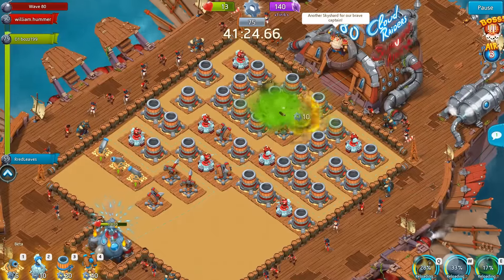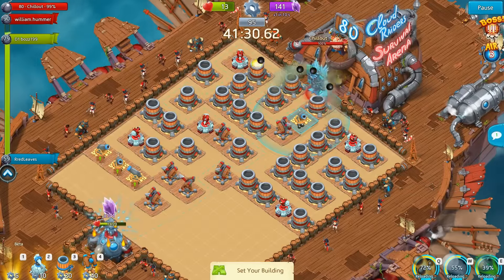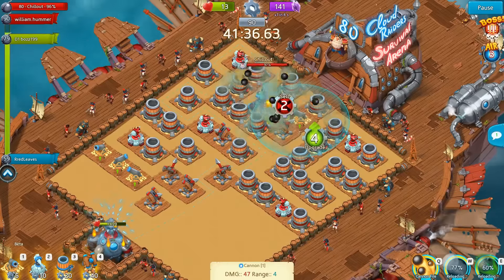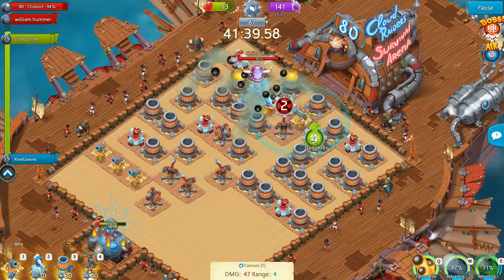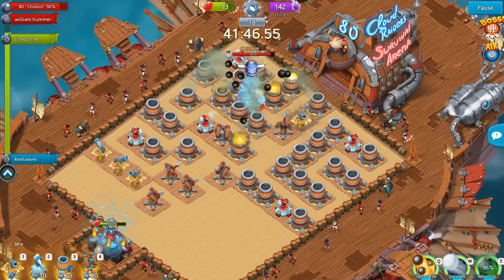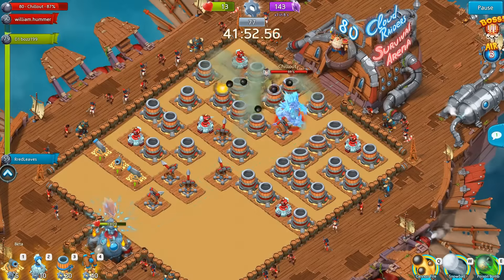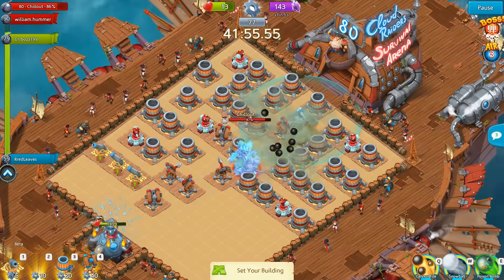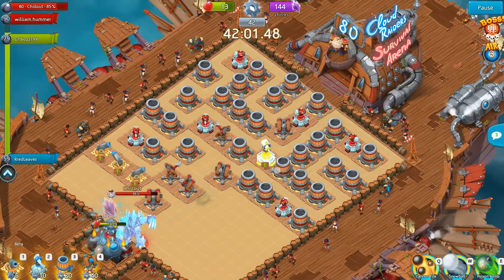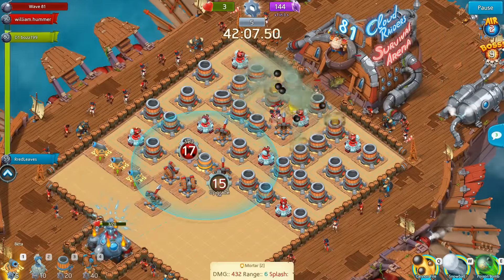Are you ready? In wave 80 we're fighting Chillout, and normally he would take a long time to kill. Instead, I'm selling my Ice Towers which creates gaps in my defense, and I also open a gap right next to the entrance — one might think he's going straight for the sky shard generator, and that's exactly my plan. He's very slow, so I make him angry by opening and closing the path with a cannon, which speeds him up — and since we won't fight him at all, we're doing an exchange of hearts for time. This strategy has the limitation that you need to arrive here with more than 10 hearts, which can sometimes be quite hard.